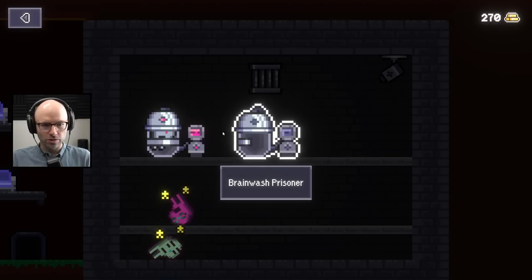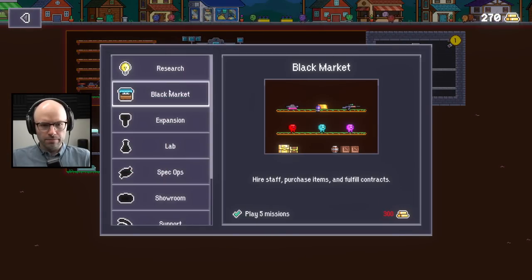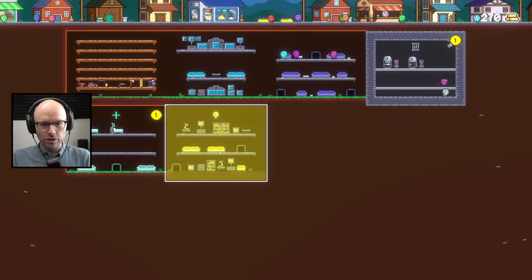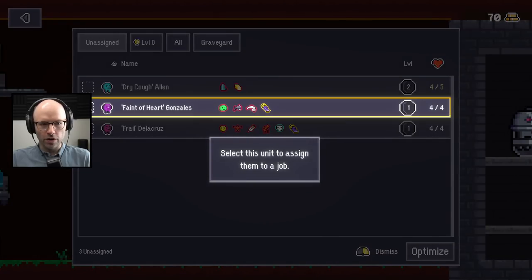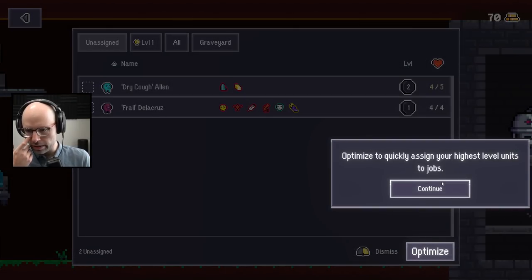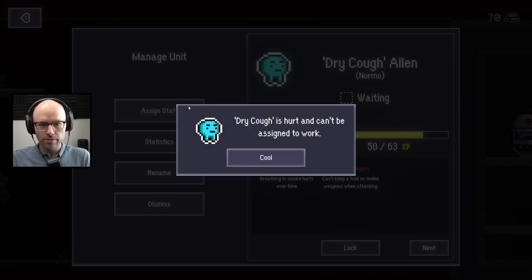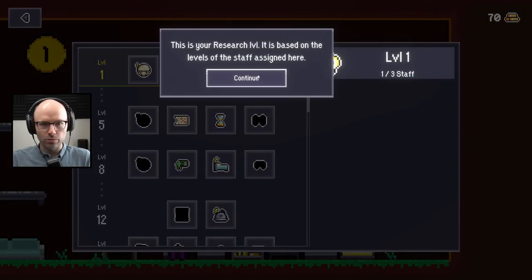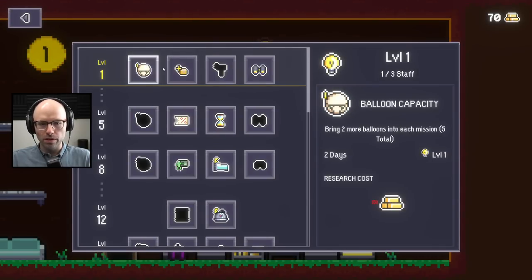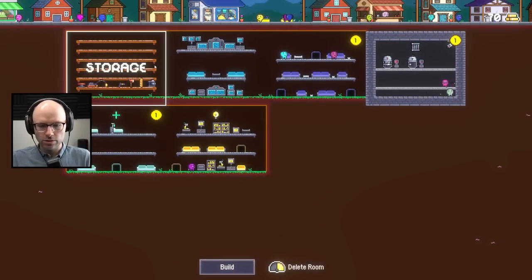Brainwash prisoner? Sure. You're level two so you're going in first, everybody else can stay in prison for now. How are you doing in the medical bed? You're doing great. Research - unlocks the research job, unlock various passive upgrades from here. You'll have to assign staff to the research job. Select Faint of Heart Gonzalez and assign them to research. Optimize to quickly assign your highest level units to jobs. Dry Cough is hurt and can't be assigned to work. Go to the research panel to get some research upgrades. Level one - bring more balloons.